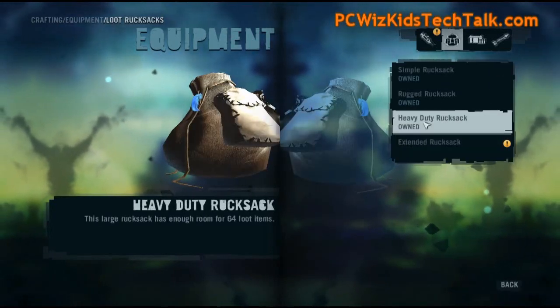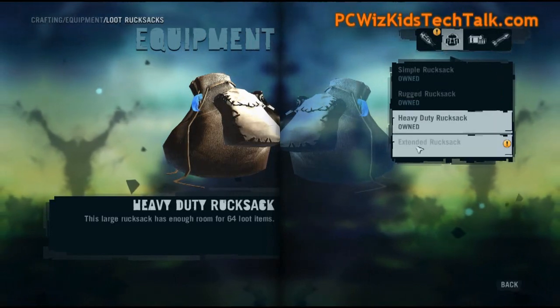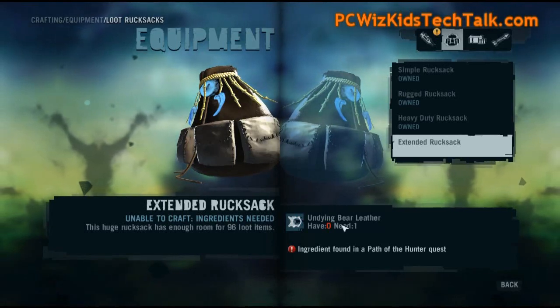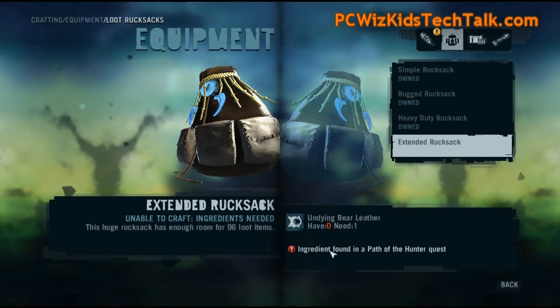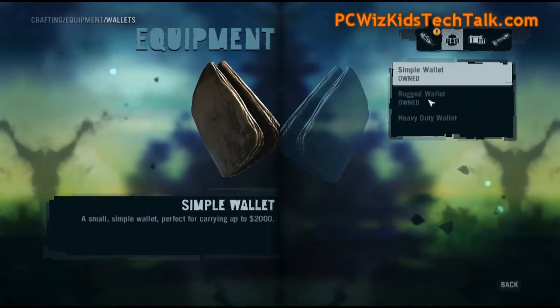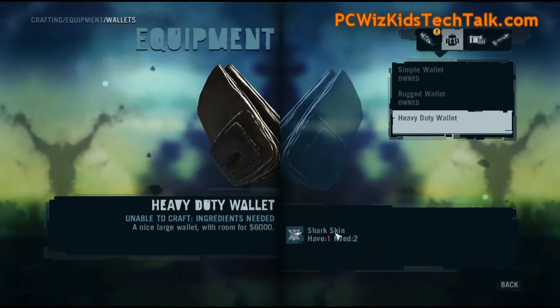Different types of leather give you better equipment — better types of carrying bags or holsters or whatever. One example of something I wasn't able to build at one point was a heavy-duty wallet so I can carry lots of money. It required shark skin.